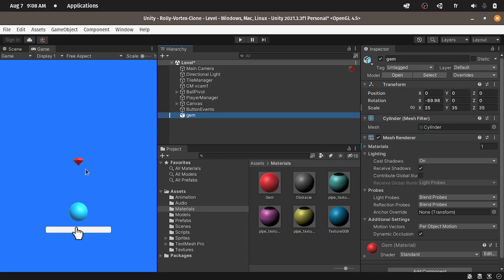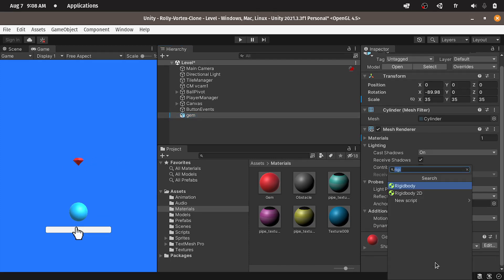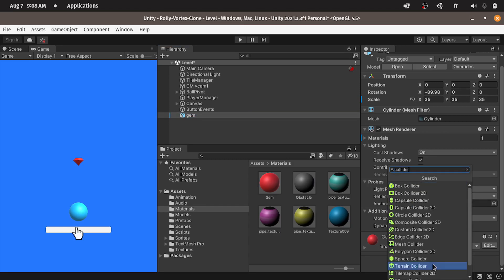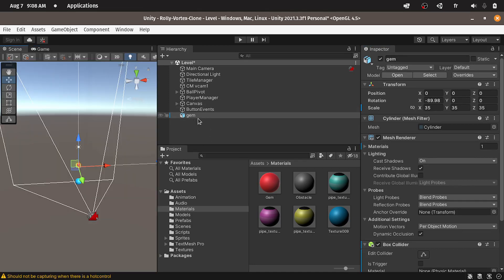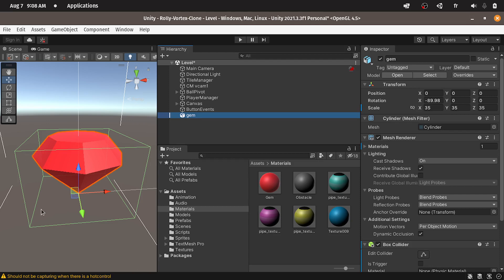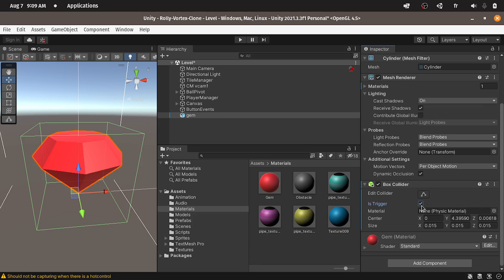Now to check if the ball passes through the gem, we can use the onTriggerEnter, which is basically a function that is called each time we trigger or pass through an object like the gem. But before that, we have to add some sort of collider to this gem. Under the inspector, let's add a component and search for a collider — like the box collider. You could go under the scene, then double click on the gem. We have these green edges. Let's change the length to 0.015, and make sure to check its trigger because we're going to use the onTriggerEnter function and not onCollisionEnter.